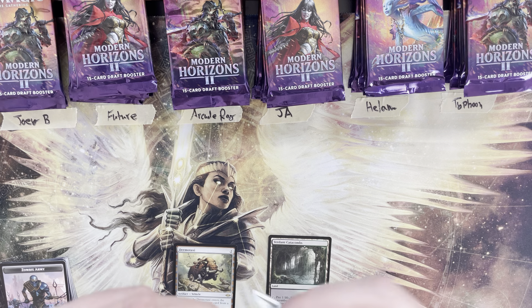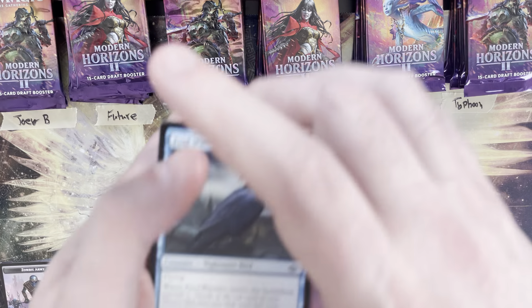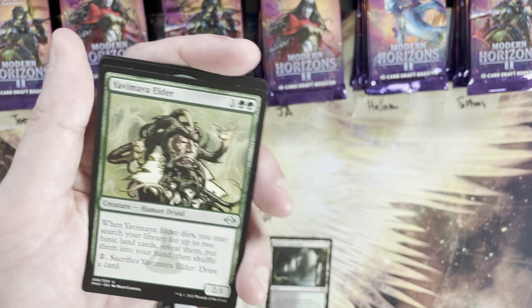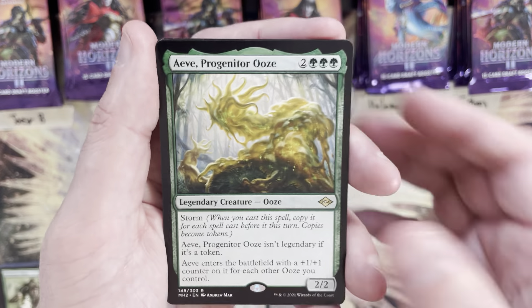All of them are still above $10, though we did have a point where Arid Mesas and Marsh Flats snuck below $10 for a moment. Now we're starting to see Misty Rainforest and Scalding Tarns creep back up above $20. Next up: Yavimaya, Progenitor Ooze — a five mana value foil rare with Persist. Neat — first foil rare in the box.